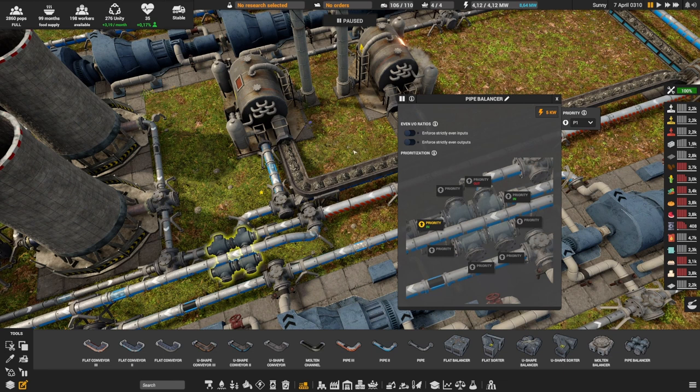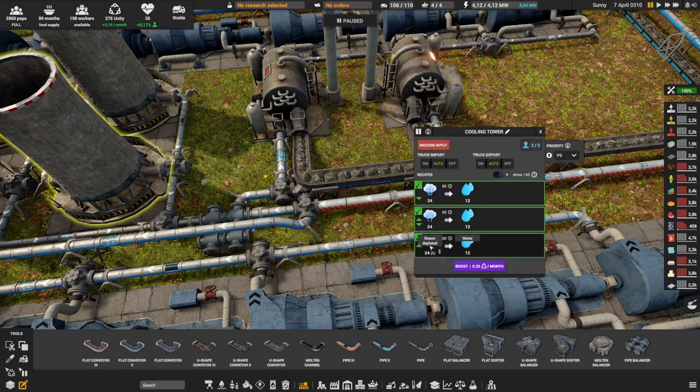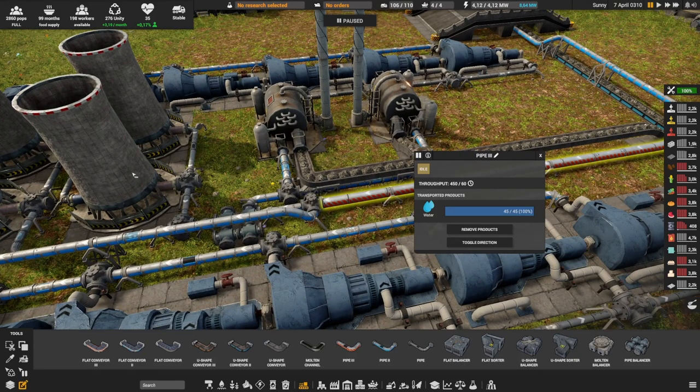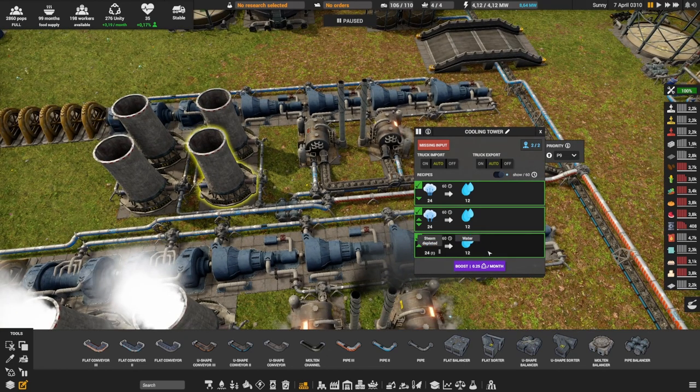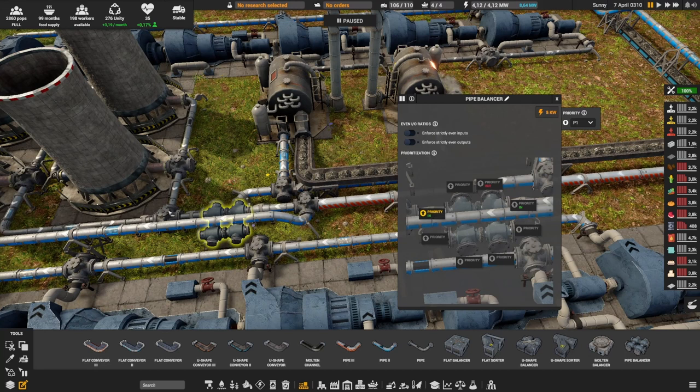I actually use balancers more for prioritization. Here's a priority input example: I have water coming from two sources — one from steam condensate recovery and one from my main desalination plant pipe. I have a lot of water from the main pipe but just a bit from the steam recovery. What's very important is I don't want the water from steam recovery to accumulate and stall the whole system. So I set that input as priority — whatever water comes from steam recovery must be sent out first, and only if more water is needed will it draw from the main pipe.